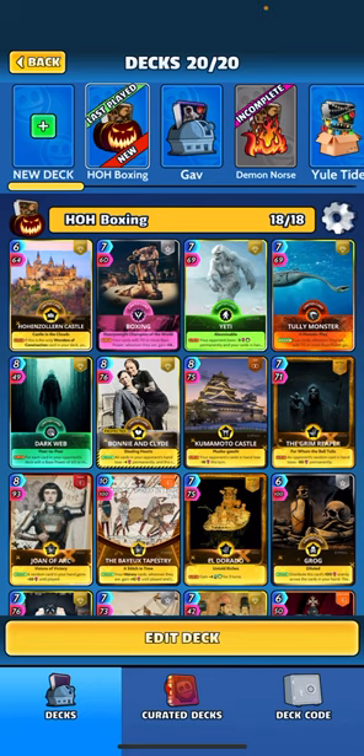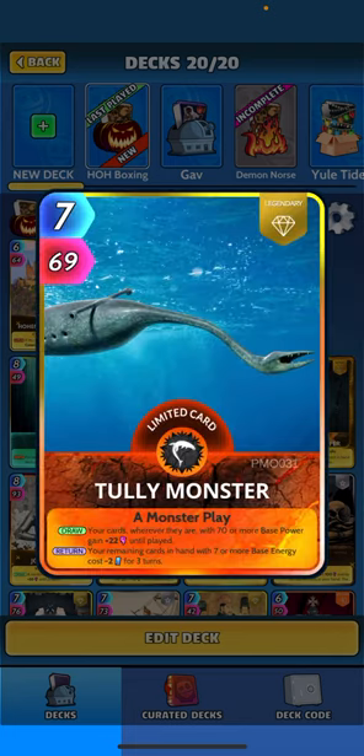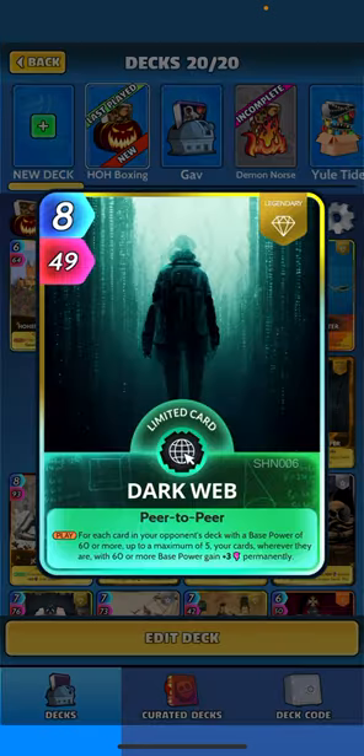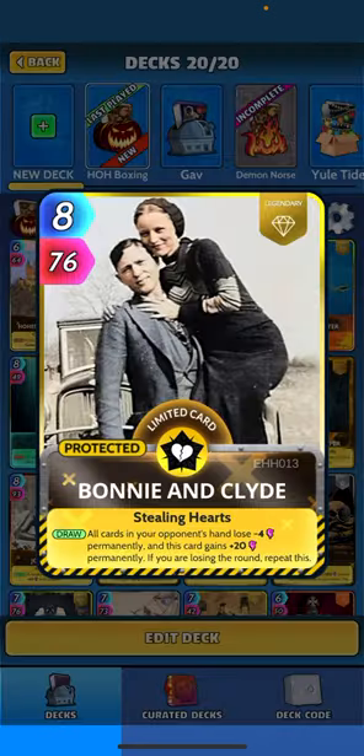This is going to be a Boxing history deck. Boxing says your cards with 70 or more base power wherever they are gain 14 until played — a nice little combo. We've also got Yeti: cards with seven or more base energy get plus 20. Tully Monster: cards with 70 or more base get plus 22 until played. And big fatties like Dark Web, which gives us hopefully 15 permanent power on cards with 60 or more base power.